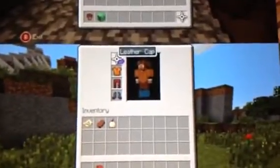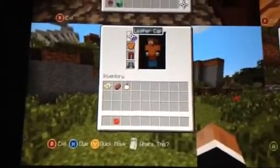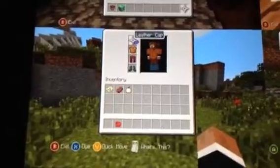Right here we see a red dye — it's probably because he's dyeing his leather armor, his leather cap. You can see it's purple, then we have blue, and then it's red. So I'm sure we are expecting to see some colored leather armor.